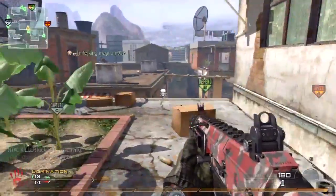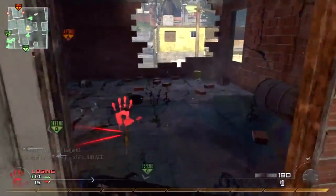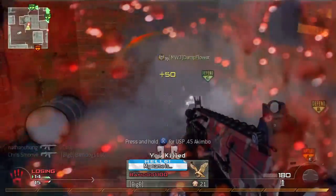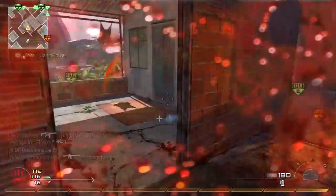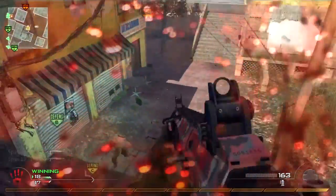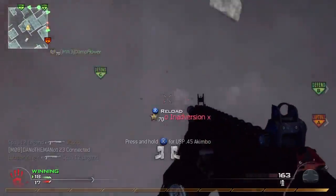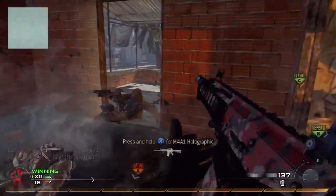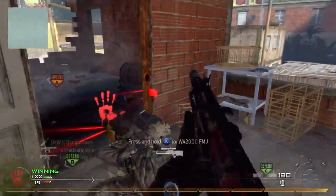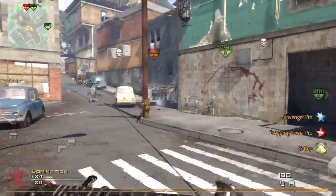I'll probably go play some free-for-all because that's how I can really get those claymore skills back. I'll learn all the spots, all the angles. As you can see here I'm kind of rusty — that guy just walked right through the claymore, I didn't lay it down at the right angle. That guy doesn't die from it either, but then he goes down into second chance and I get him. This isn't Black Ops, this is Modern Warfare 2 — we both abused each other.